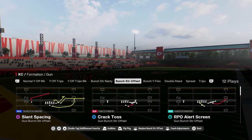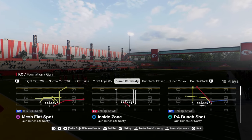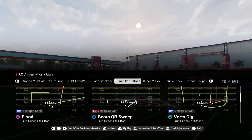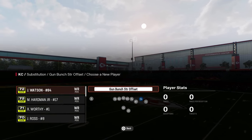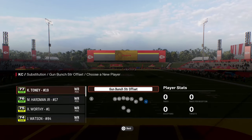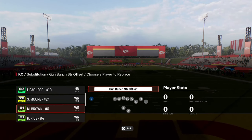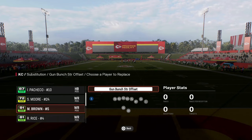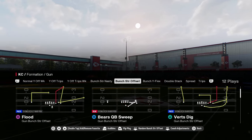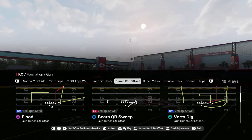Our main two formations are going to be Bunch Strong Offset and Bunch Strong Nasty. We're going to be coming out in the play Flood every single time. With the Chiefs, we want to put Xavier Worthy - our fastest player - on the outside right, Marquise Brown on the outside left, and McCole Hardman in the slot. We're going to be coming out in the play Flood.